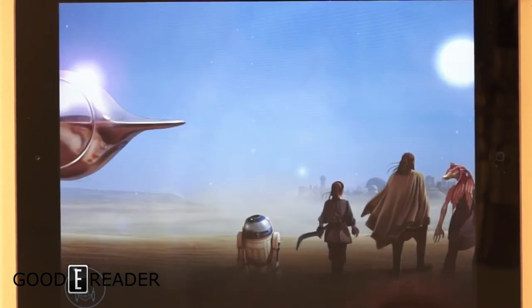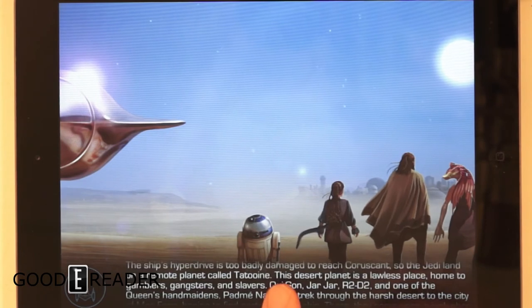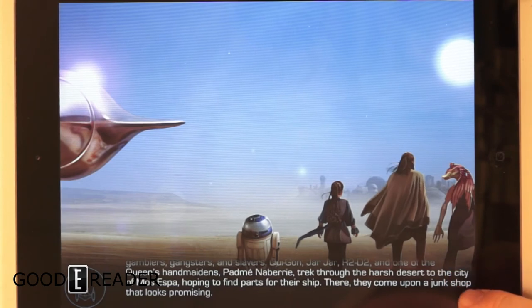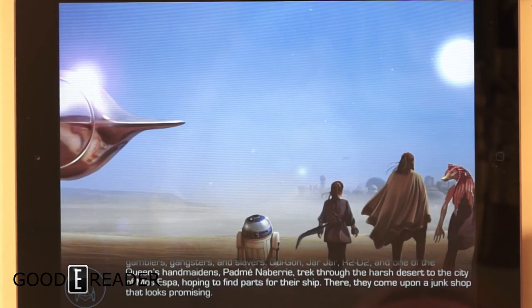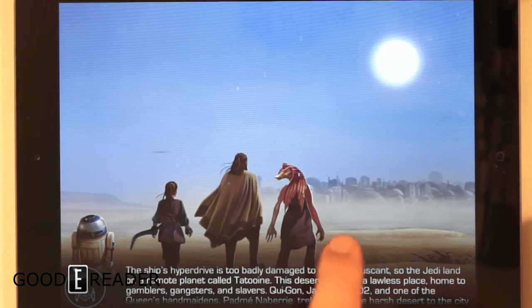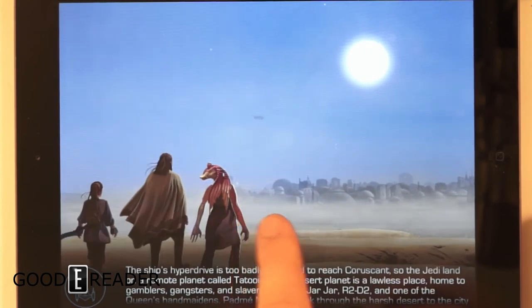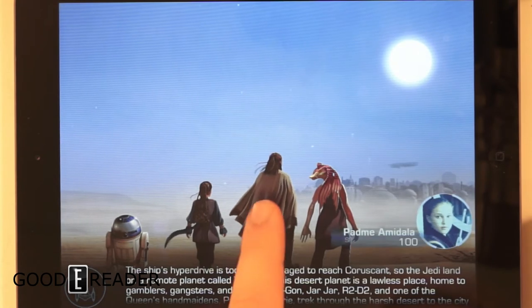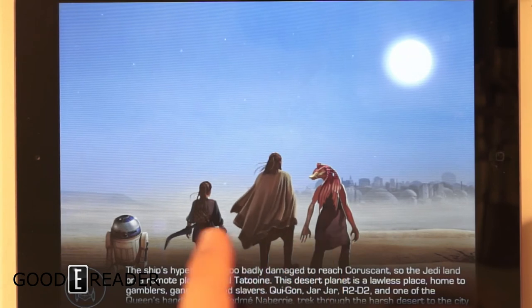This is the final chapter we'll cover today. The hyperdrive is too badly damaged to reach Coruscant, so the Jedi land on a remote planet called Tatooine. This desert planet is a lawless place, home to gamblers, gangsters, and slavers. Qui-Gon, Jar Jar, R2-D2, and one of the queen's handmaidens, Padmé, trek through the harsh desert to the city of Mos Espa, hoping to find parts for their ship. They come upon a junk shop that looks promising.